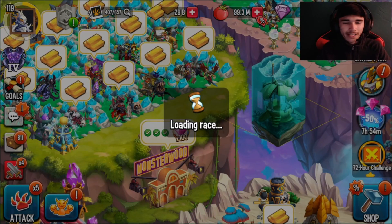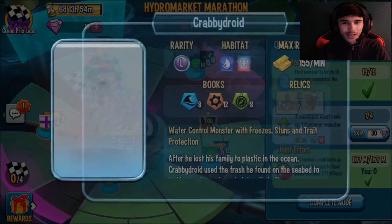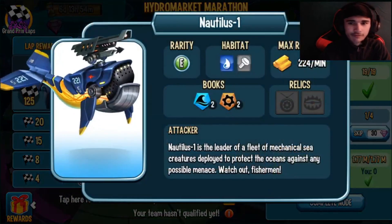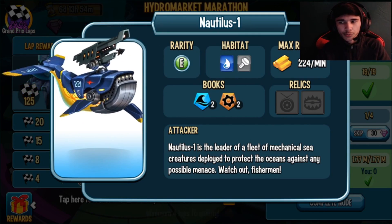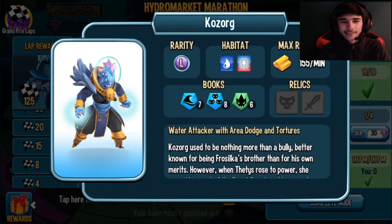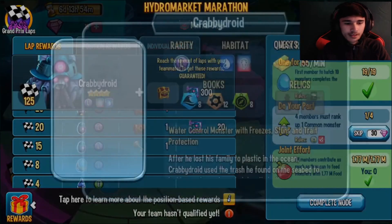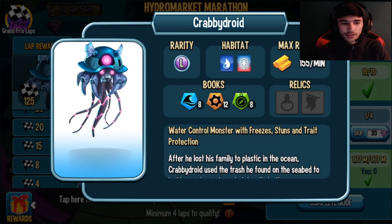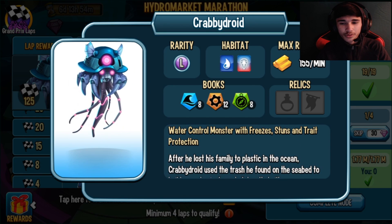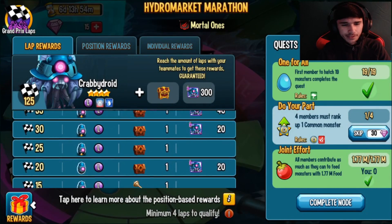The new monster is a kind of robotic-looking monster called the Krabby Droid. The first reward is the epic Nautilus monster at four laps. The second one is Kozork at a later stage — a water attacker. Then you get the new Krabby Droid monster at 15 laps, which is a lot. It's a water control monster with freezes, stuns, and trait protection.